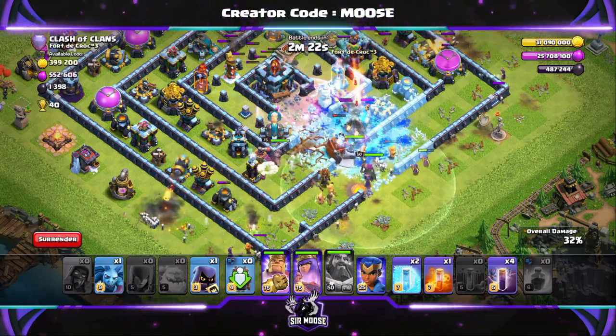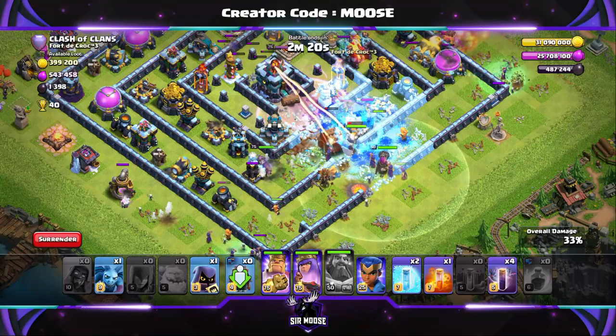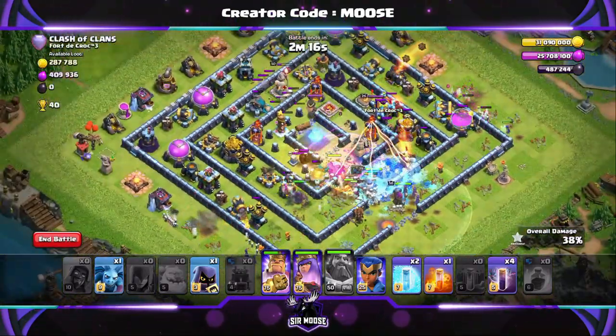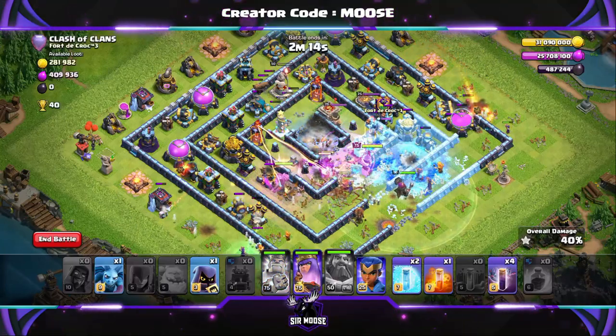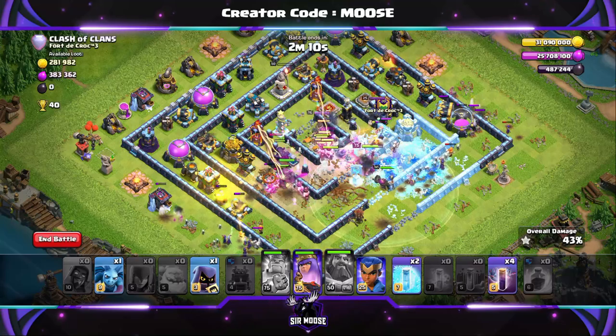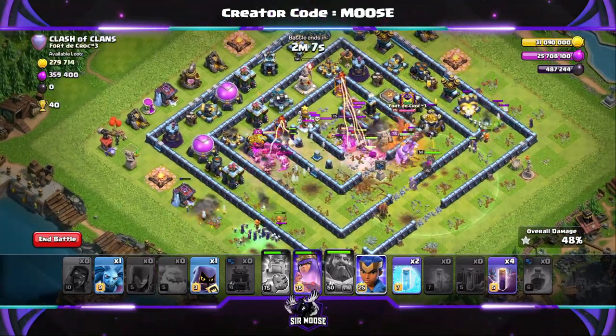Here come the enemy troops. I haven't used the poison spell yet, and I still haven't. The poison spell is just there, and the headhunter as well. Oh, I finally have used the poison spell - it's a bit too late though.